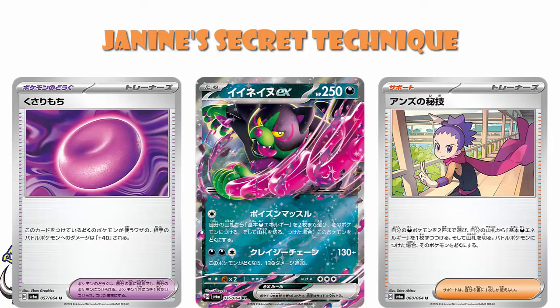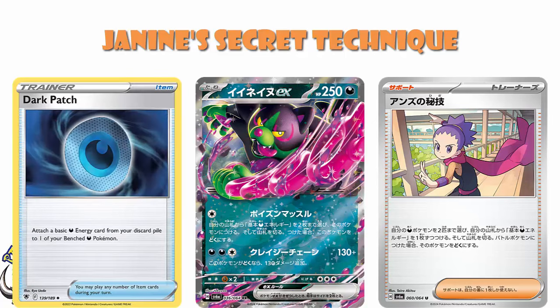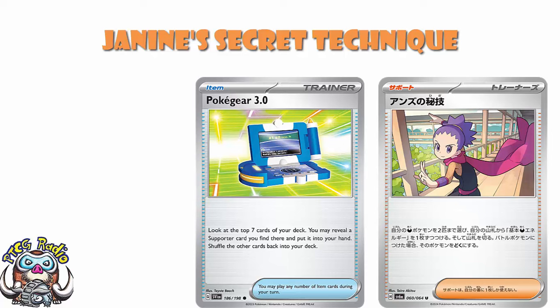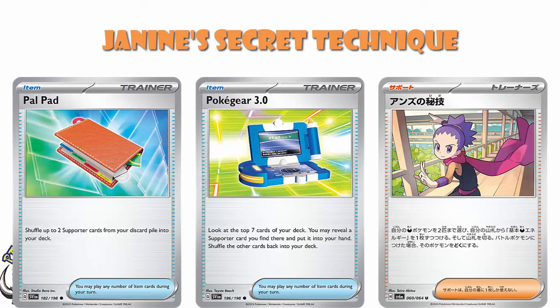Speed Okidoki lists with this are kind of working. When I told you about this card before, I mentioned Dark Patch is good, but you can only play four in your deck — it gives you decent energy acceleration but you're going to run out. But now we've got Janine's Secret Technique. If you want to make sure you draw into Janine, you can search it out with Lumineon to guarantee you've got it. Or if you want to up your chances of drawing into this, Pokegear is still very much in the format — you can use that to look at the top seven cards of your deck, find a supporter card, hopefully this one, and play it. Pow Pad is still in the format to shuffle it back into your deck to reuse it. The point I'm making is you should be able to use this basically every turn.